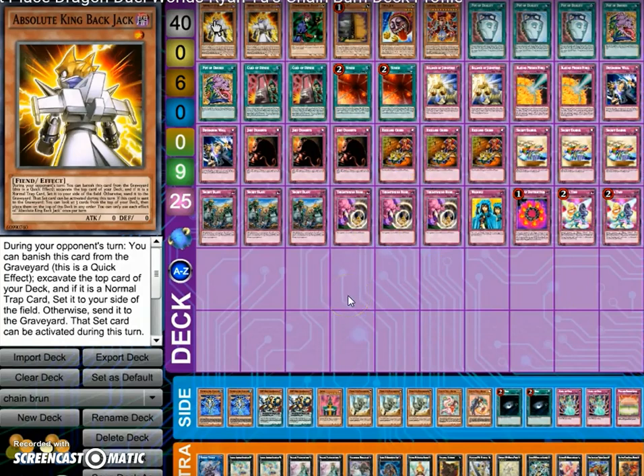The Time Lords are an interesting pick, even in the side deck, because they're kind of more of a slow burn card, but they can also mess with your opponent's board — whether you're sending back all spells and traps or sending back all monsters and then making the opponent take damage. Backjack was something that Chain Burn players were playing on and off. During the opponent's turn, you can banish it from the graveyard as a quick effect, activate the top card of your deck, and if it's a normal trap, you set it; otherwise you send it to the graveyard, and the set card can be activated that turn. He also has an effect where you can look at the top three cards of your deck and arrange them in any order.